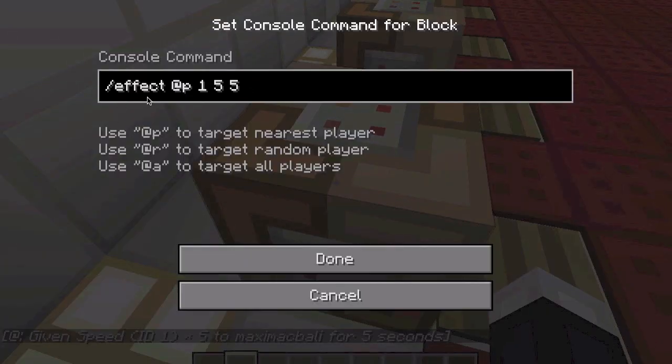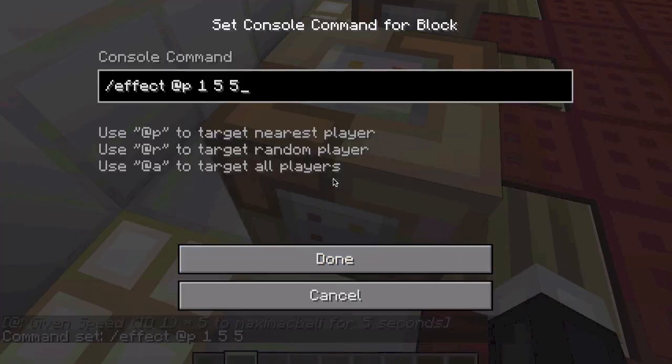This is all you have to type in. You go slash effect, at-p — and at-p, if you've used command blocks before, means it's going to choose the closest player, which is me because I'm standing on the pressure plate. These three numbers are the key feature of this effect command. The first number ranges from 1 to 20 because there are 20 effects. Number 1 is speed — you can see that up on the wall. So the first number is the effect ID, and number 1 is speed in the list of all the effects.